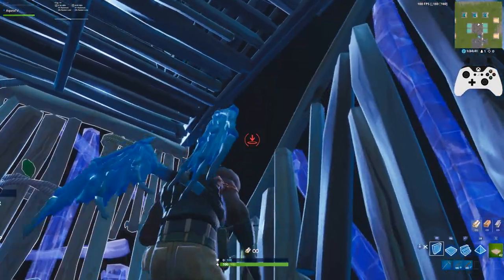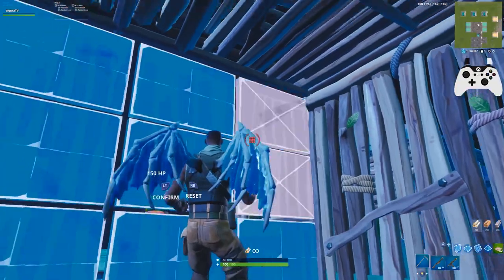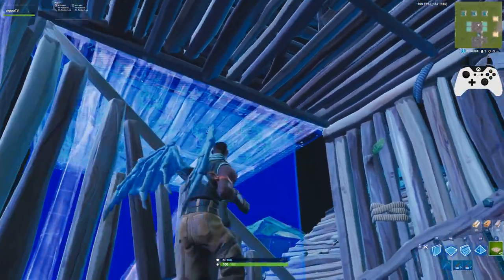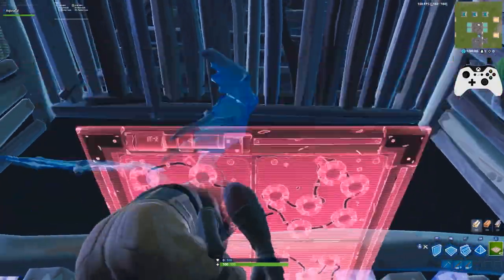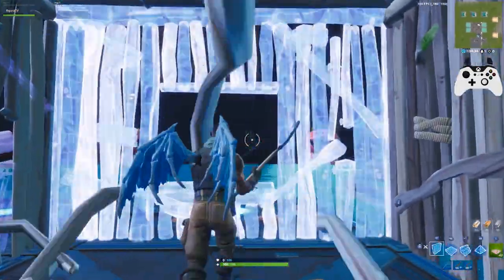Stay behind cover because they've got the right-hand peek. If they're on the left side, edit the right side and place a trap — now you have the right-hand peek, so it's hard for them to shoot. If you're gonna do the top edit, crouch and then place a trap. Crouching close to the wall, they're still gonna shoot you, but it's better than nothing.